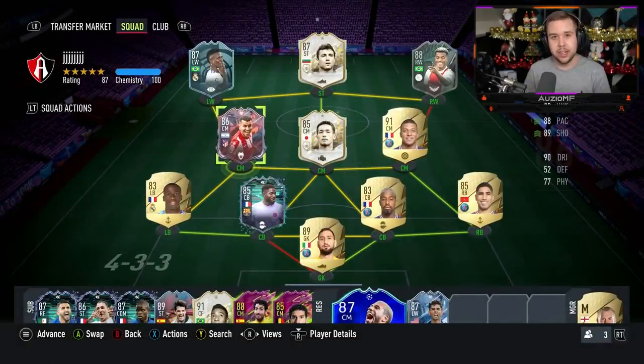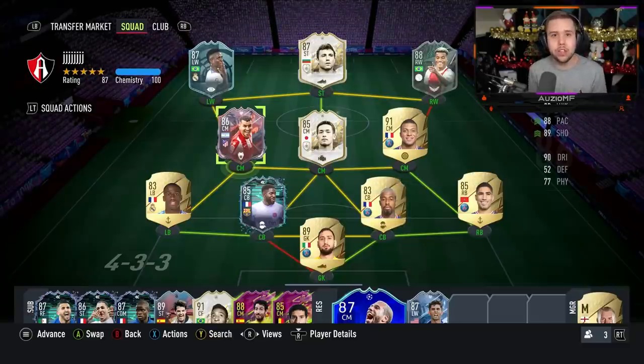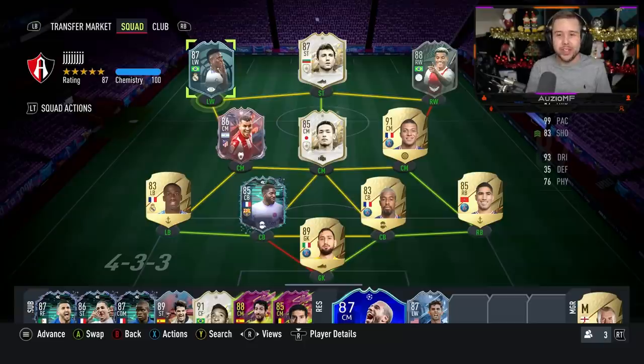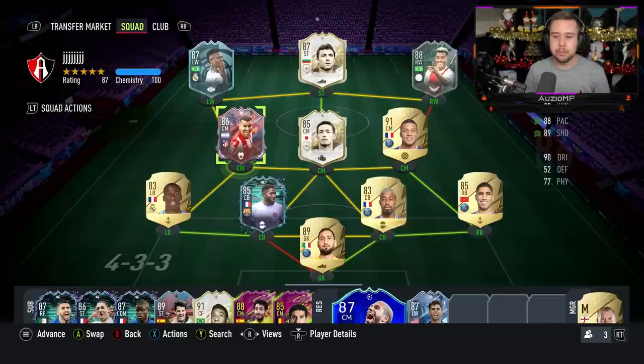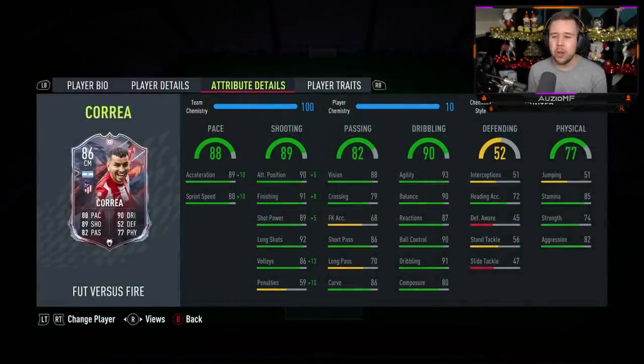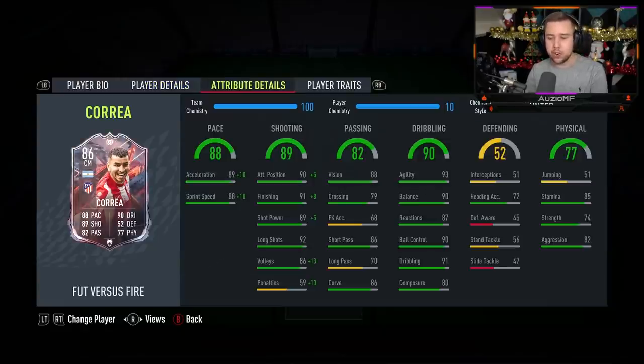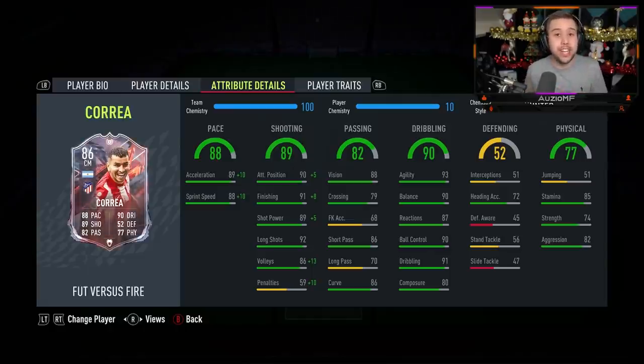When it comes to the links — Argentina, Atletico Madrid, La Liga — the links are top tier. You can link him with a Lionel Messi, the Adidas Di Maria card, Llorente, there's so many good players. I've gone for Ferlan Mendy, Nakata, and Vinicius Jr. as well — I literally paid 800k for that card so we're definitely using him. For positions, I'm going to play Correa as a striker in a 4-4-2 formation. A CAM position with 70 long passing isn't ideal, but I might give the wide position a go down the line. The formations I'll be using today are 4-4-2 and 4-2-3-1.